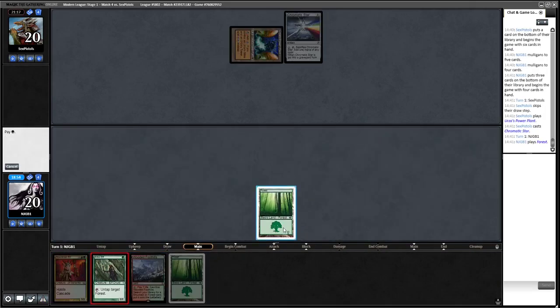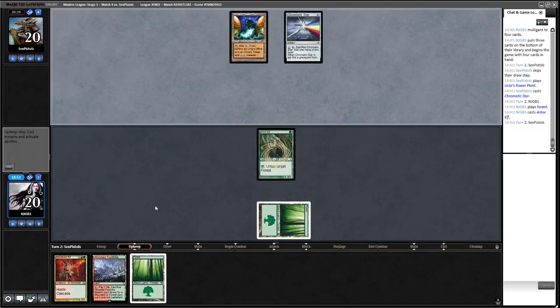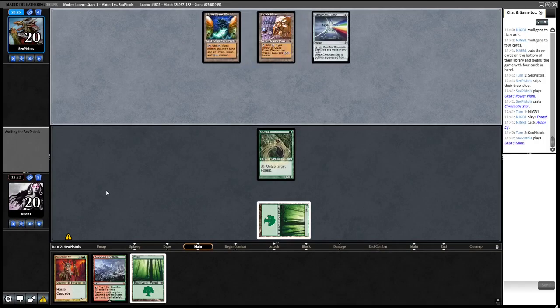That's a miss. Maybe we should mulligan again — I don't really know how far you should go. I don't think we can just keep going — you need lands. If you mulligan to three you probably can't win. We've got eight cards we'd like to see off the top out of 55 — that's not many, maybe a 15% chance.